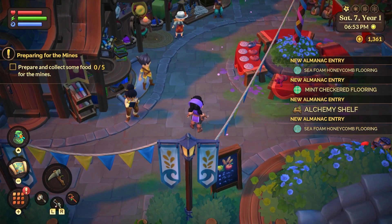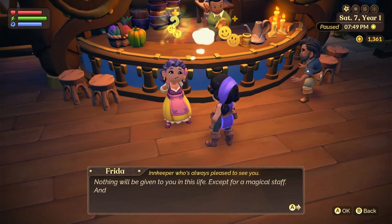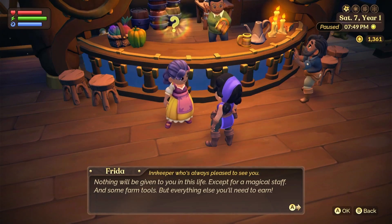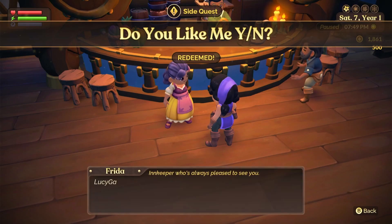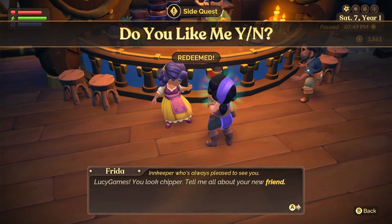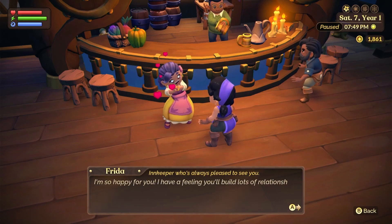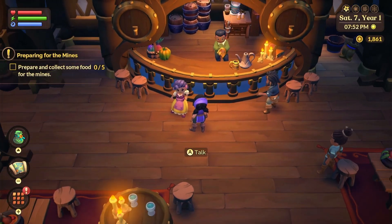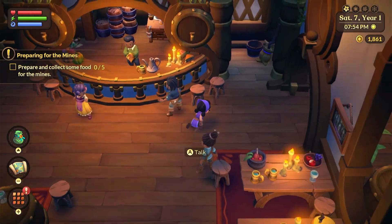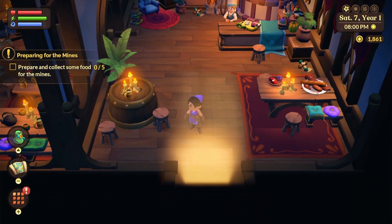I'm probably not going to be able to do the cozy furniture now since it's getting to nighttime. Let me go meet Frida. She says: 'Well hi there - nothing will be given to you in this life except for your magical staff and some farm tools, but everything else you'll need to earn.' She asks about my new friend and says she has a feeling I'll build lots of friendships. I'm going to head back and sleep, and do the food tomorrow.